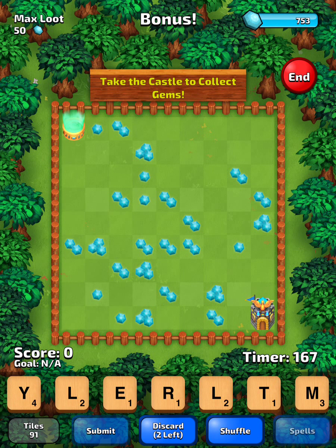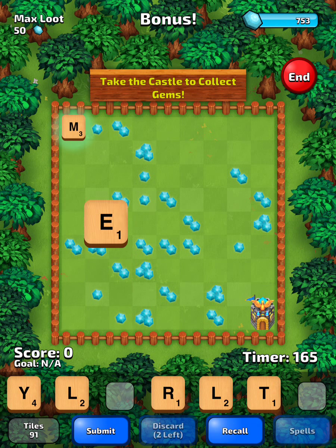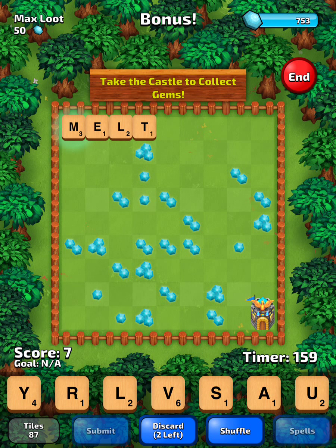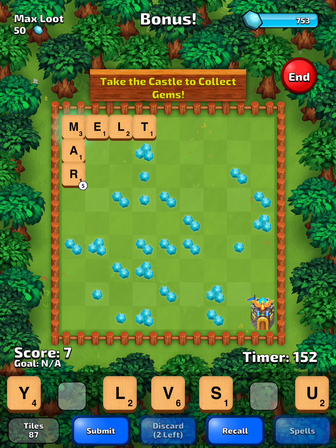We're gonna start in the portal, end on the castle, and we'll start by melting over here to the right. We don't have anything to play off the T yet, so we'll play Mary down the left edge. And I thought I had two R's — it's not gonna work. We'll play Mars instead.